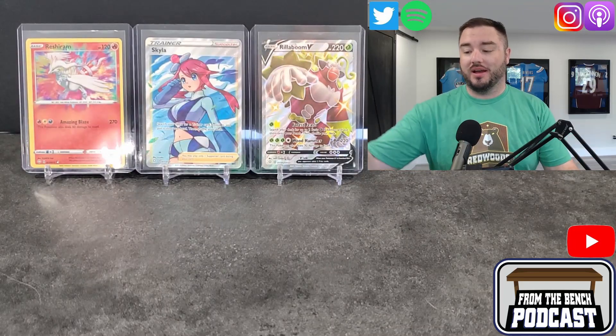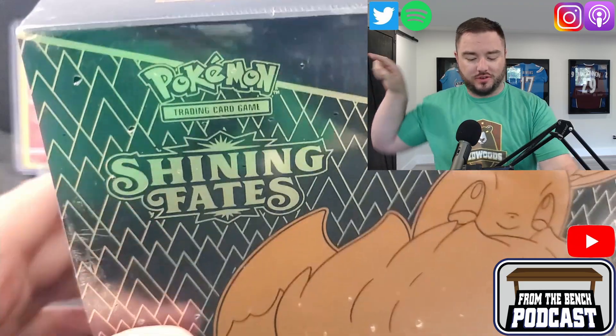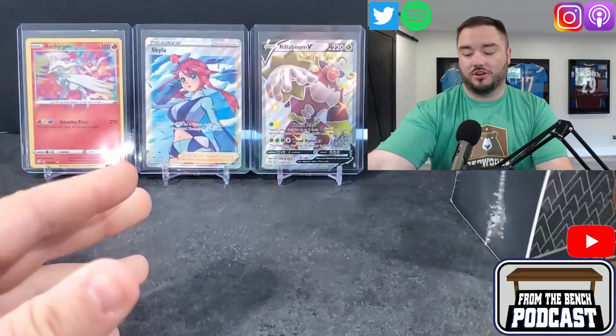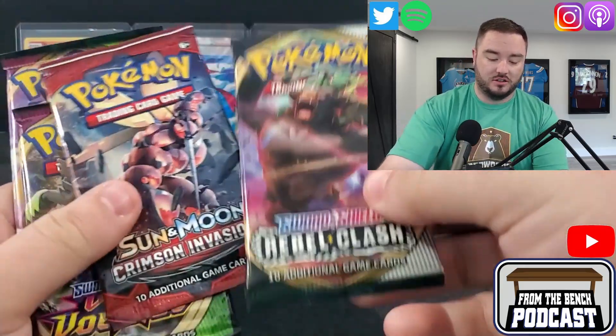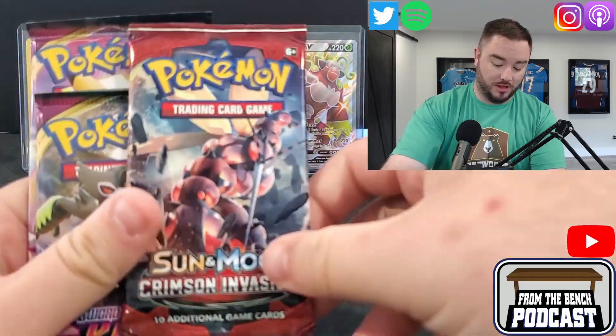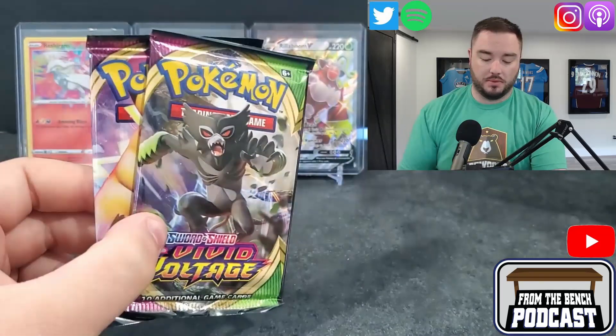Welcome back to Front of the Bench. We're back and today we got some Pokemon. We got the girlfriend off camera. We got some Shining Fates — a trainer box of that — and I just picked up some random packs: Sword and Shield, Rebel Clash, Sun Moon, Crimson Invasion, and some Vivid Voltage packs.